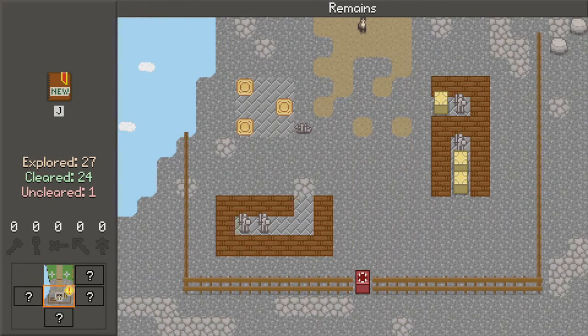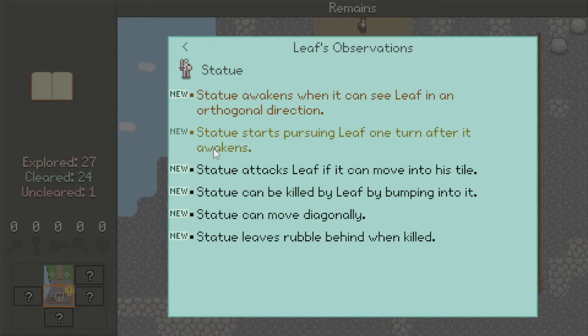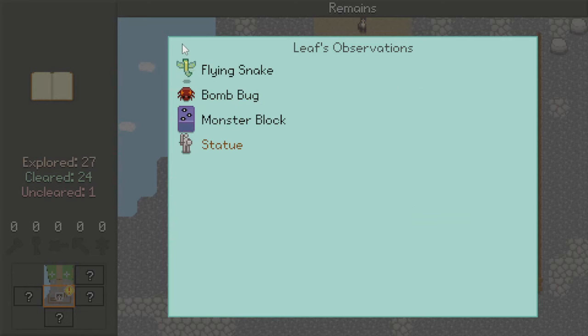Our journal will probably tell us some observations about statues. Statue: awakens when it can see Leaf in an orthogonal direction — so it was line of sight that was blocking things. Starts pursuing Leaf one turn after it awakens — we witnessed that. Statue attacks Leaf if it can move into his tile. Statue can be killed by Leaf by bumping into it. Statue can move diagonally — very scary. Statue leaves behind rubble when killed, and the rubble appears to be an obstacle.